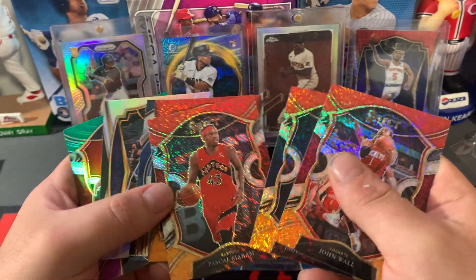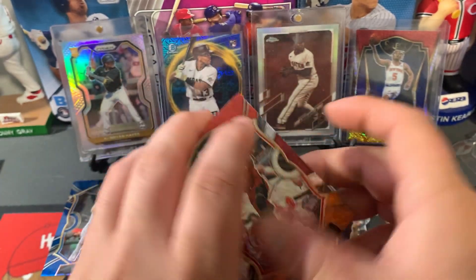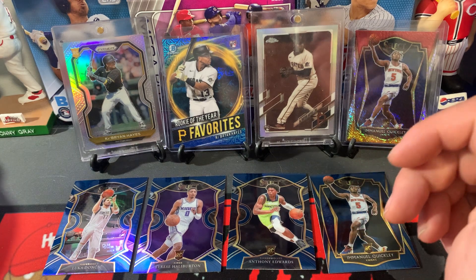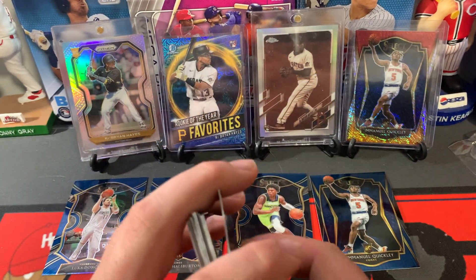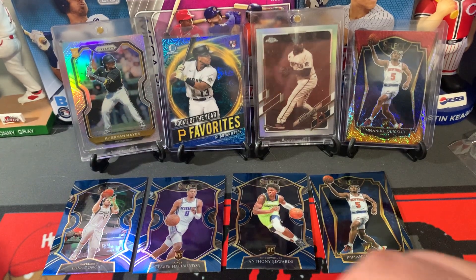So those hangers weren't as good. Jayden McDaniels probably the best rookie there, and we got the base Edwards and base Patrick Williams. Like, comment, sub — let us know your favorite card, let us know who you're chasing in Select. Curious to see what everyone else is looking for, other than LaMelo, obviously. Peace, thank you.